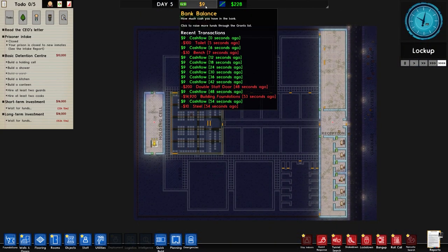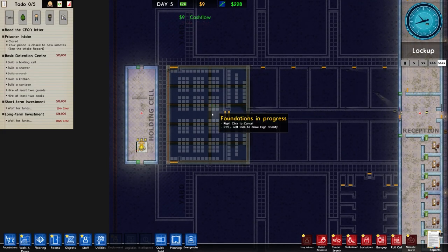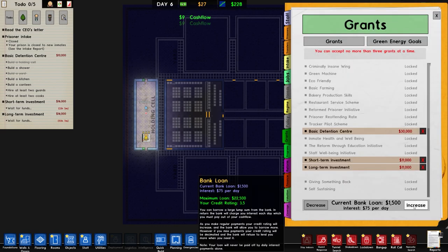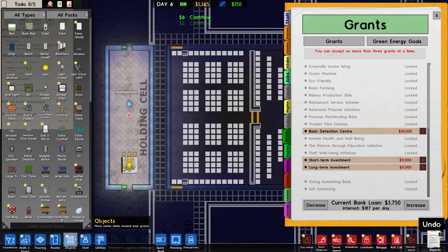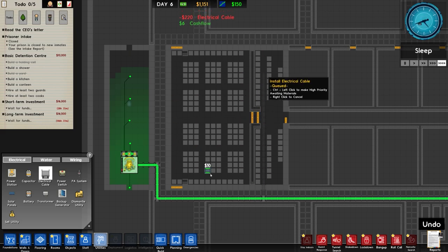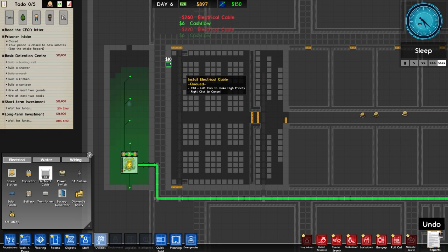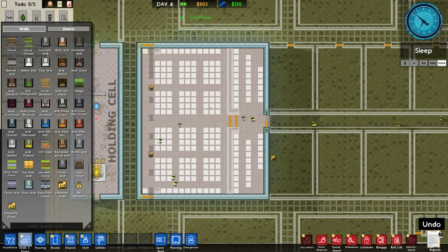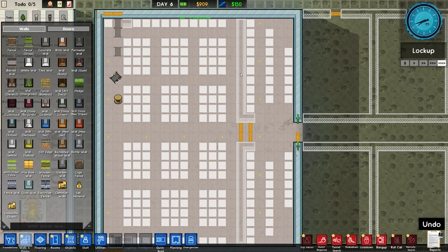We're going to put a holding cell in here - that needs to be enclosed, so we'll go for a bench and then a toilet. I'm now literally out of money - on zero bank balance. This is going to be built and then we'll almost certainly go into negative cash flow because of the lighting they're going to install. We can go for an increased bank loan just to make sure we can get this sorted - the current maximum loan is 22,500, credit rating at 3.7. We've got 900 left but we literally don't have enough to build this wall here because at 11 glass segments that'll be over a grand just for that bit of wall.